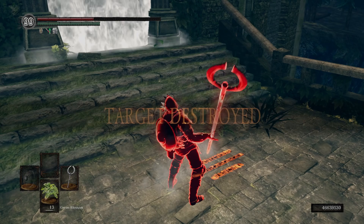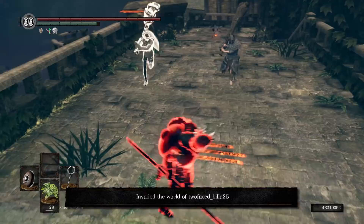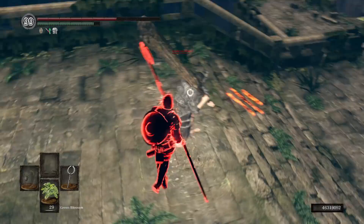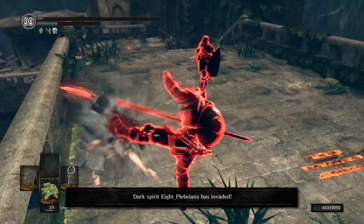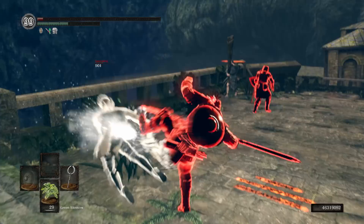The R2 is slow and easily dodged. It doesn't deal enough poise damage, so people can poise through and backstab you — if they didn't just dodge it and backstab you. Beyond that, it's got poor scaling, so you're not going to be dealing the greatest damage with your regular attacks. And if someone uses Great Magic Barrier, you're just going to have a terrible time of things, because that'll take the majority of your damage away for the time being.